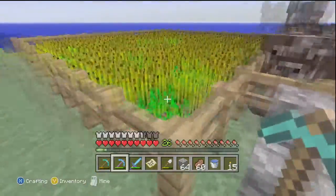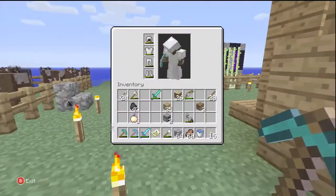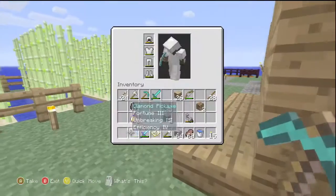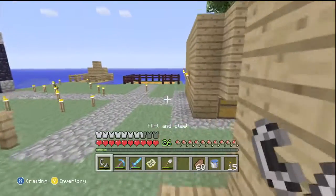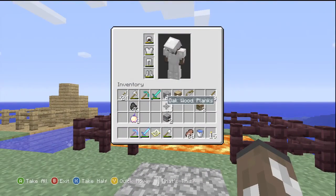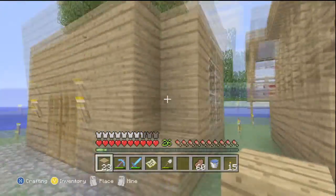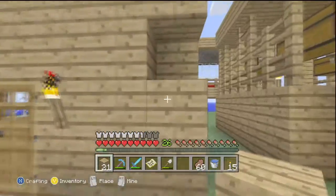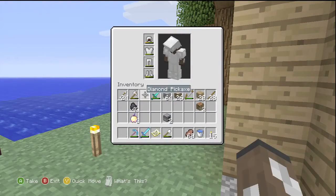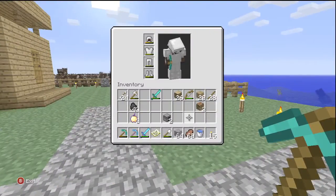You've probably seen hoppers used in videos — for example, Syndicate's Lonely Island. He used it for his eggs: if chickens lay an egg, it will automatically go into a chest instead of going all over the place. It's a good feature. To make one you need five iron ingots and a chest or furnace, depending on which one you want to pull items into. It's mainly used just to put stuff into a chest automatically.